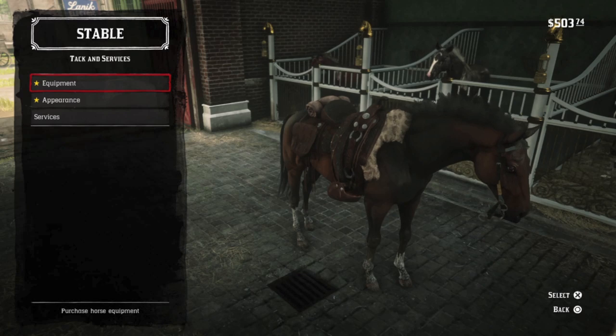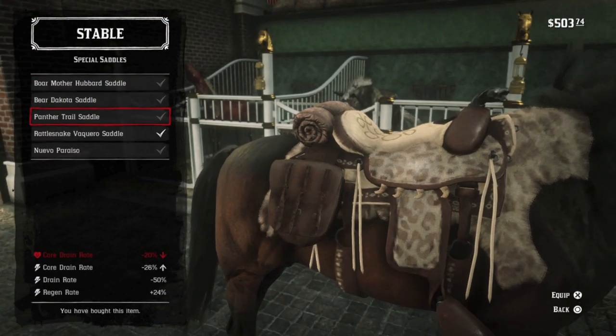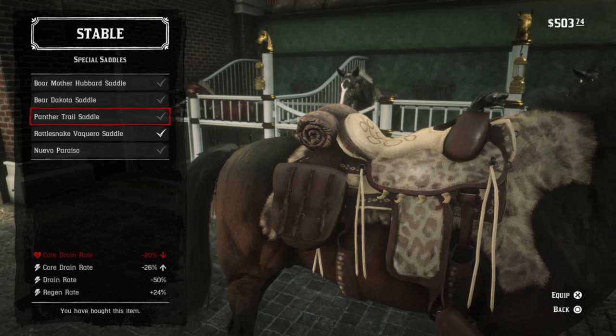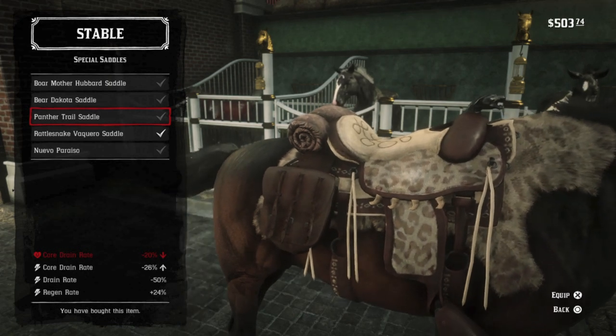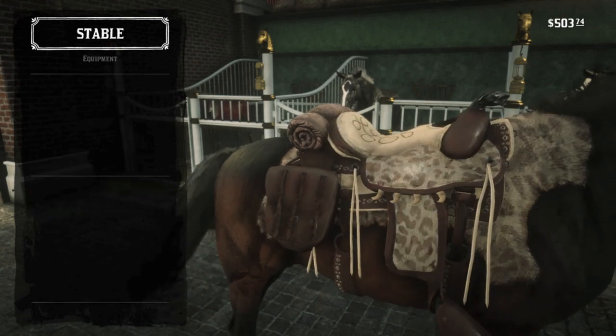We have our two saddles — let's go to the stables and check them out. Here are the Panther saddle stats, very impressive, one of the best saddles in the game. Note the panther head pommel and the panther claw fringe, and also the infamous blanket.